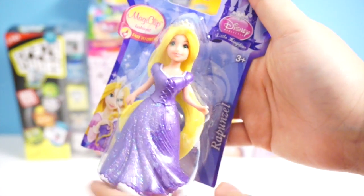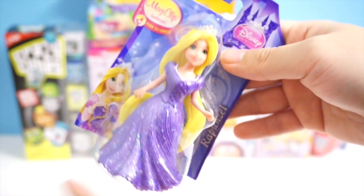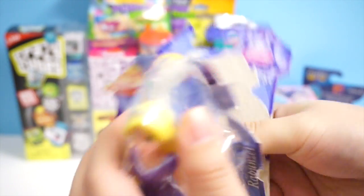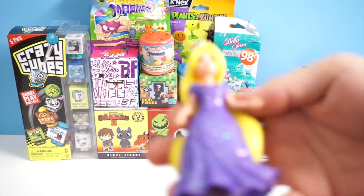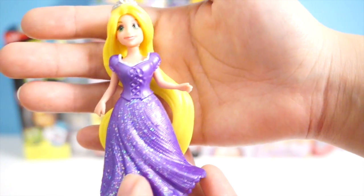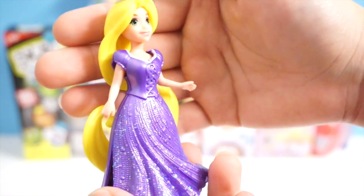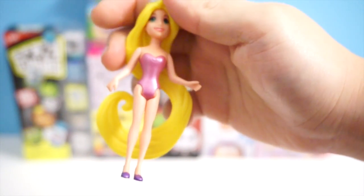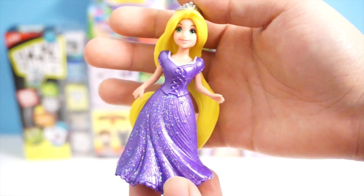I am completely aware that this is not a blind bag item, but because it's quite small, I thought it would be perfectly fitting for my blind bag marathon. I'm going to open up this Rapunzel Magic Clip. I'm probably going to open up more Magic Clips in blind bag marathon videos because I really like these and I want to collect them. Here is Rapunzel. She is in her dress which has glitters on the bottom — there's no glitter on the top. Her hair is beautifully sculpted, and she even has her crown. The cool thing about these Magic Clips is that you can just unclip the dress and clip on another dress, so it's very easy to switch dresses between the princesses.